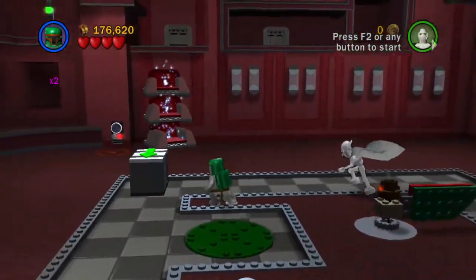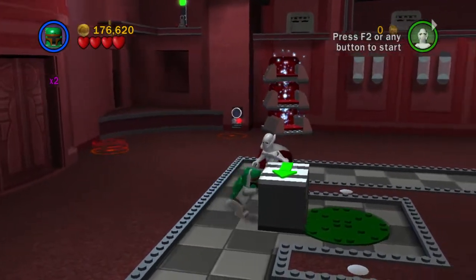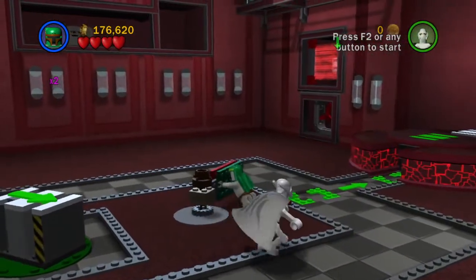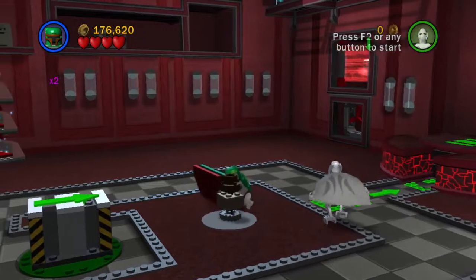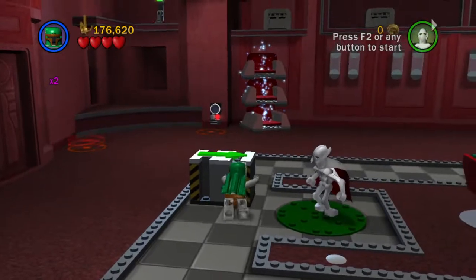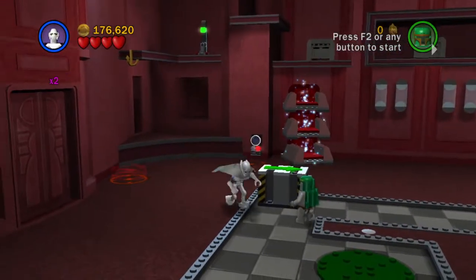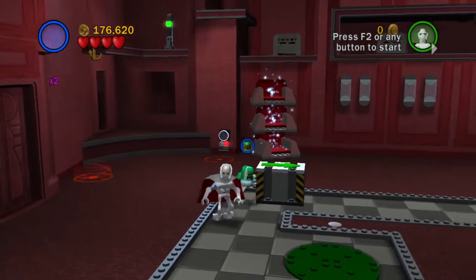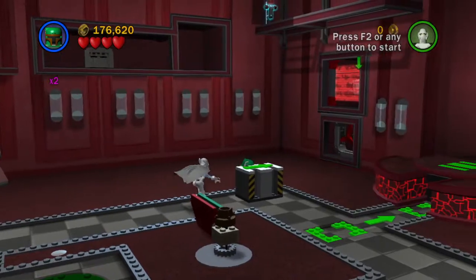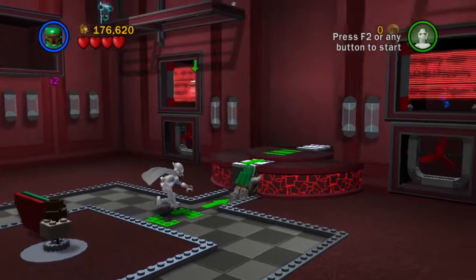Actually, what we need to do is come over here. Push this box. And then push it again and get it on the green circle here. And then what we want to do is push the turnstile. A lot of pushing and pushing things in this level. Once we've turned it 90 degrees... Can Grievous push objects? He can't. It's so strange with Grievous - all of his abilities are just kind of blurred there.